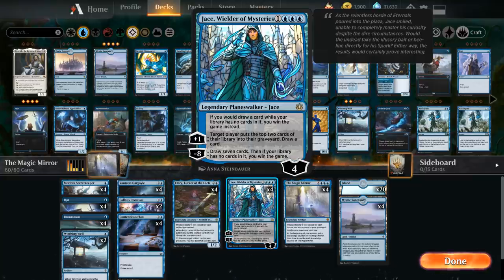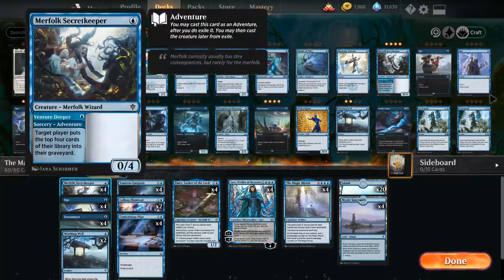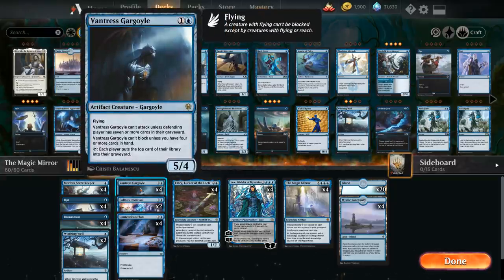To help with the self-mill plan we have the full 4 copies of Merfolk Secret Keeper. We can use Venture Deeper to put the top 4 cards of our library into our graveyard, and afterwards we can still cast a 1 mana 0/4 which can help protect our life total. We also have the full playset of Vantress Gargoyle — 2 mana for a 5/4 flyer. It can't attack unless the defending player has 7 or more cards in their graveyard.